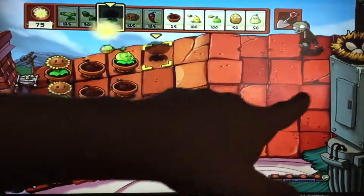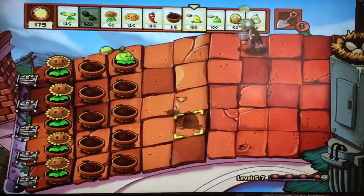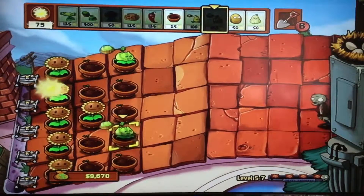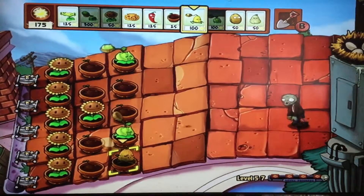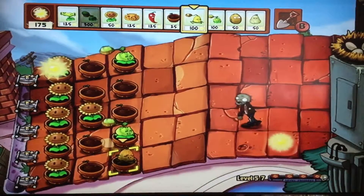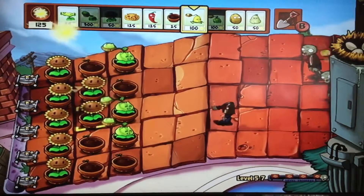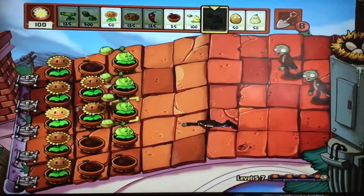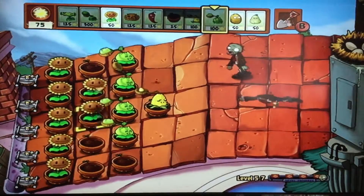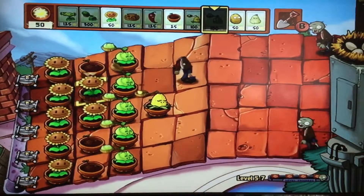It's also nice when the first two zombies come from the first row, cause then you don't have to spend all your money on more cabbage pults. Kernel pults do not work that well by themselves, so I suggest planting them second in the row. That way they can use their butter power to stop the zombies. But just the kernels by themselves are not really that powerful, so plant cabbage pults first.